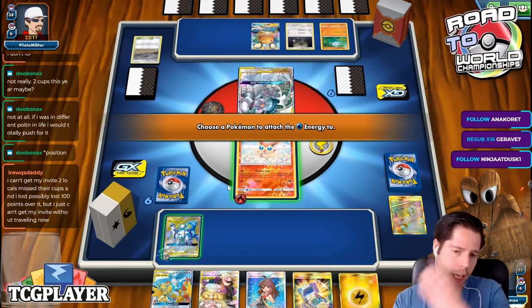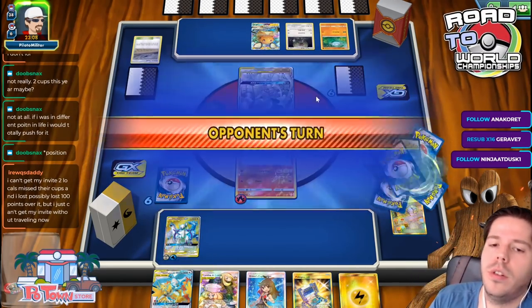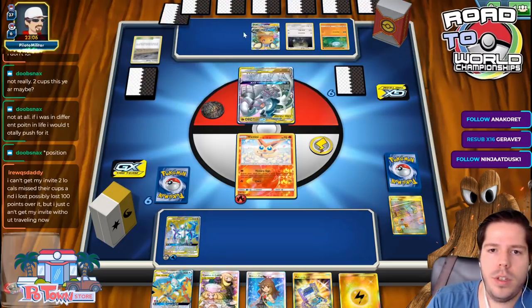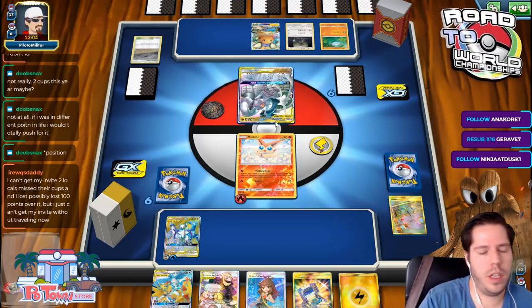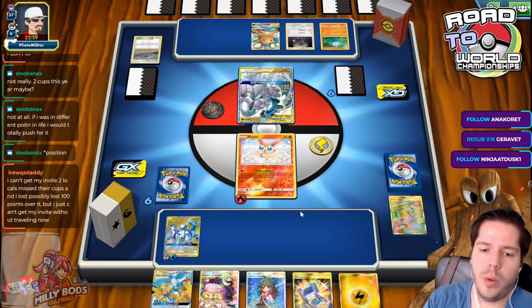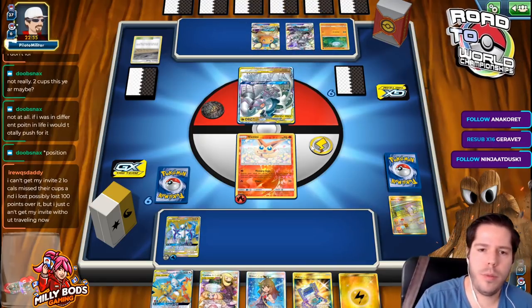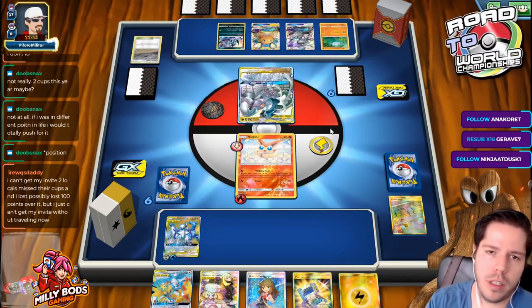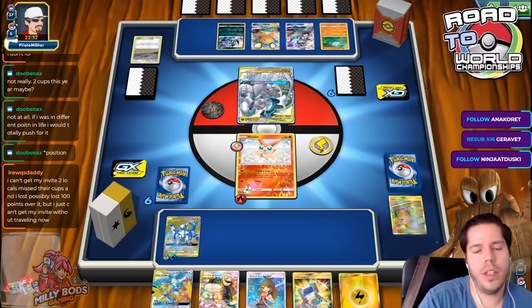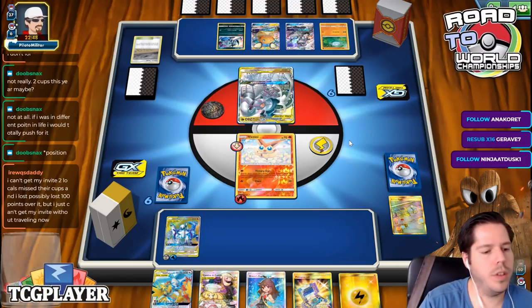Going second was actually pretty nice for us here. Next turn we go Retreat GX, and afterwards we go Ultimate Ray into Zapdos and Articuno, then chase this guy, then chase something else. Or we just KO these two. I could easily go Ultimate Ray, KO this into KO that. I don't expect a lot of disruption from my opponent's part. I have the energy to retreat and the Greens for the Switch.